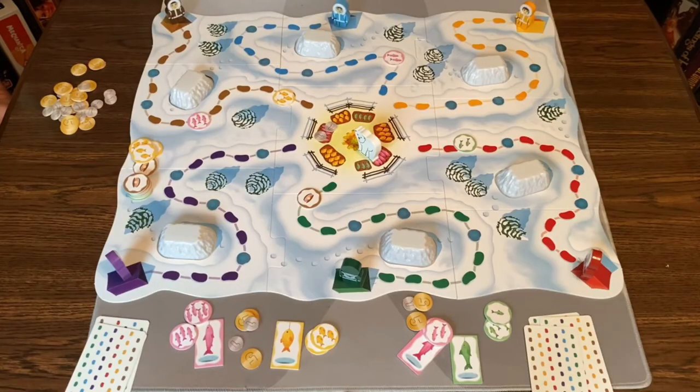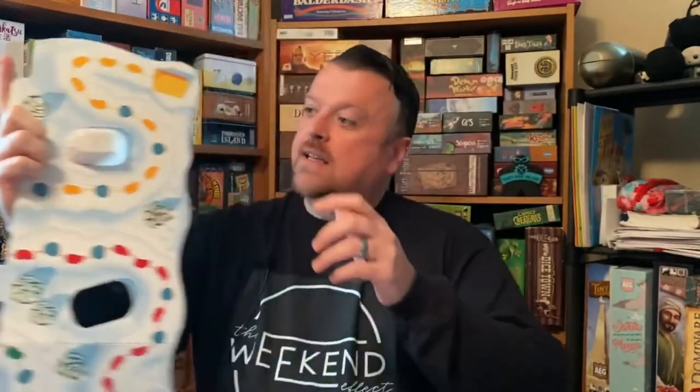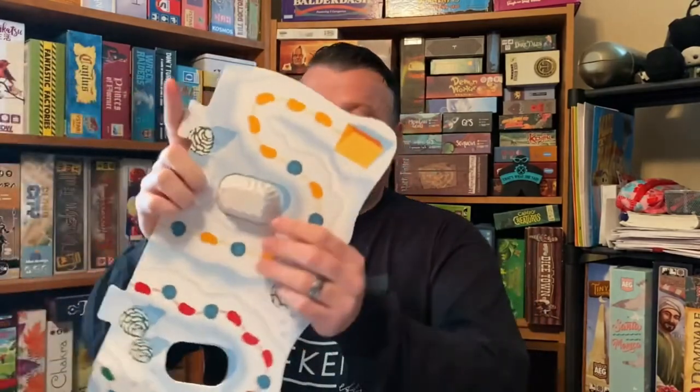So that is how you play Go Go Eskimo. Let's go to the top and see what we think about it. Well, first off I need to talk about the production on this — I love this board. I think it looks amazing. It folds out like a puzzle piece and you can take these cool icebergs that drop in like this. It just looks awesome on the table.